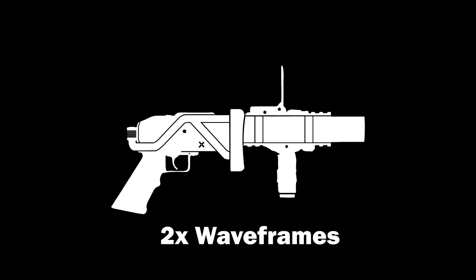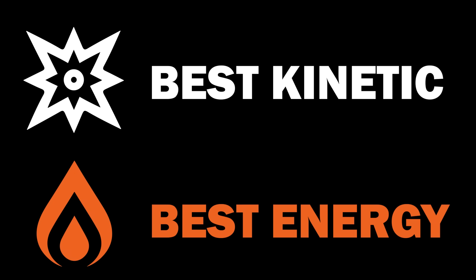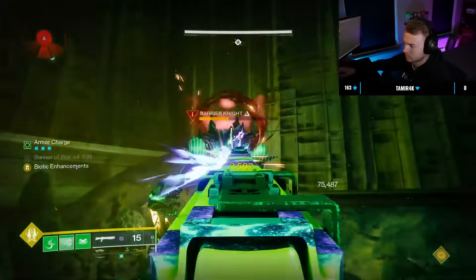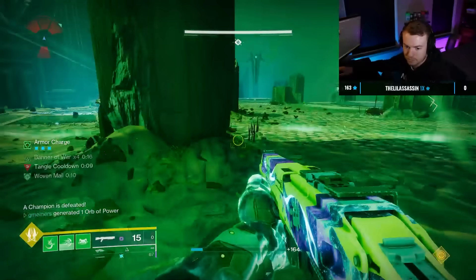Just to be clear, that means we're going over two snipers, two shotguns, two slug shotguns, two grenade launchers, two waveframe grenade launchers, two fusion rifles, and then one trace rifle, where we're going over the best kinetic and then the best energy options to run. I did also decide to leave glaives off the list — I don't use them too much myself, so I didn't think it'd be fair to go over the best options you guys should be running.